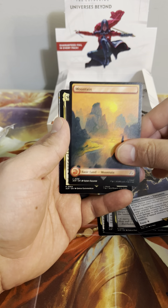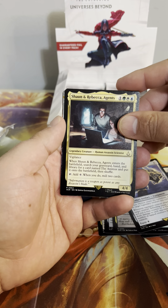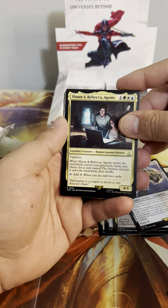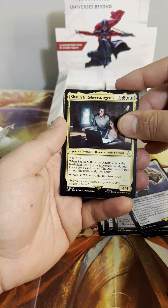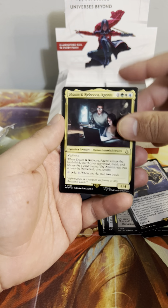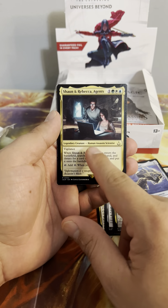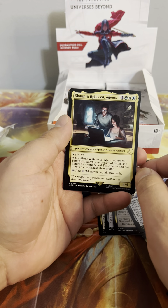Lots of legendary stuff, lots of 'does stuff to each opponent,' combo-style cards. Loyal Inventor, Mortify. Full art Mountain. We got Shaun and Rebecca — Agents — whenever Shaun and Rebecca enters the battlefield, search graveyard, hand, and library for a card named The Animus and put it on the battlefield. That's interesting — it's legendary, so you can make this a Commander build-around and use your Animus over and over because it lets you search your graveyard.